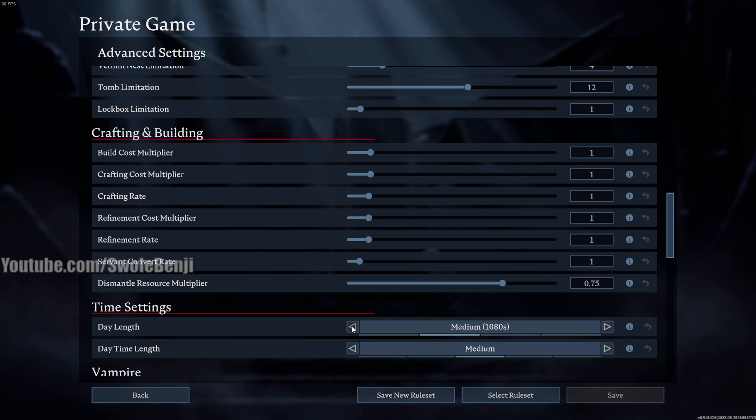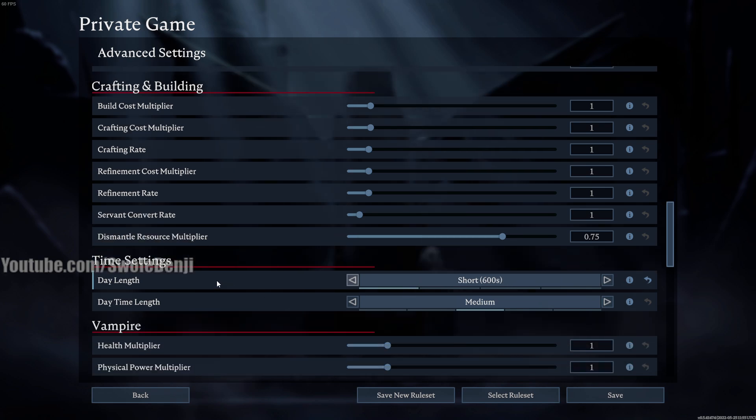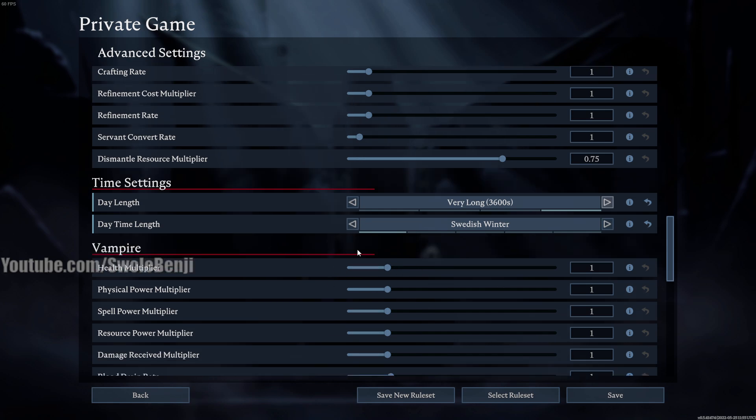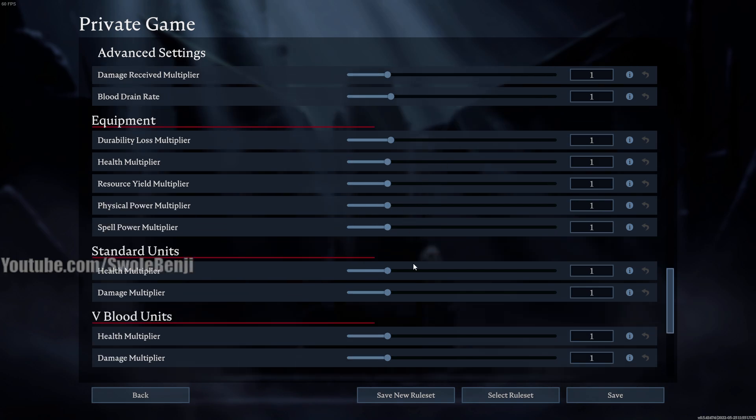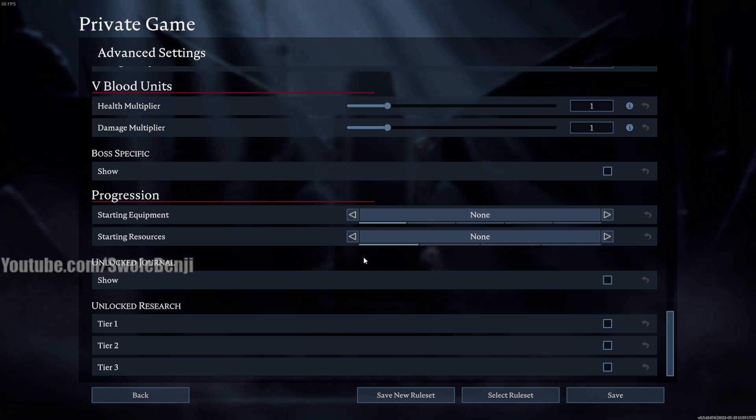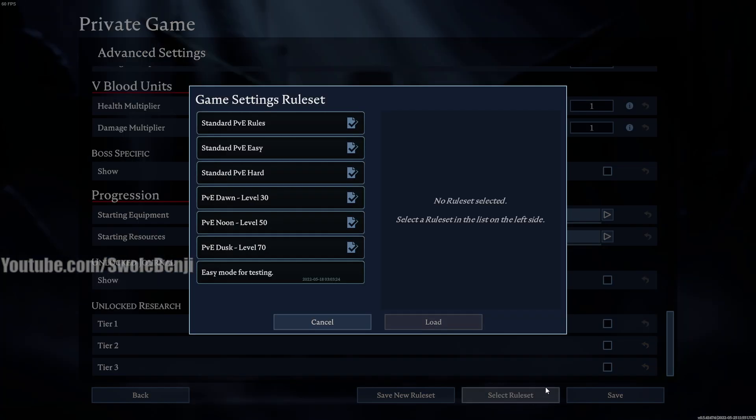The things I will touch are things that make it easier to fiddle around and test the game world. You can set the day length extremely low - around 600 - and the daytime length to one hour of daylight. You can also change your health multiplier. If you want to fight in-game bosses solo without dying and respawning, crank it up to five times normal, giving you 2000 max health instead of 500. You can also mess with equipment durability loss on death.